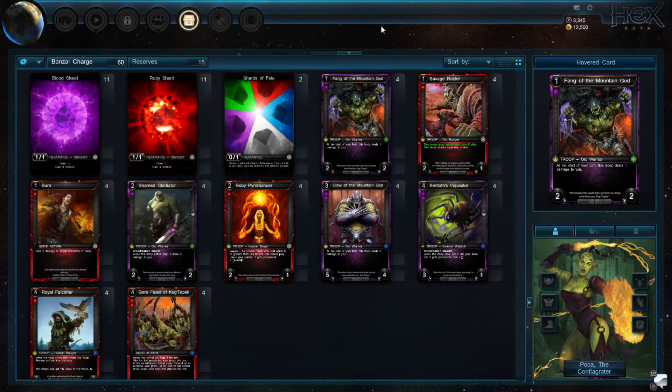For my 2-drops I have Shame Gladiator with the Haze Gem, 4 of those, and 4 Ruby Pyromancers. The Ruby Pyromancers basically buff all the things in the deck except my 1-power 1-drops, which makes everything much more deadly. It works really well with Klaus, Shentoth and Falconeer and the Hero Power. The Hero Power gets an additional +1 for free, Klaus becomes a 5-power which means it can trade with Cavalry, and with Falconeer it inspires all the Falcons so it double dips. Pyromancers really work with all the creatures you play.